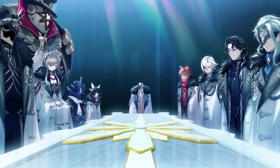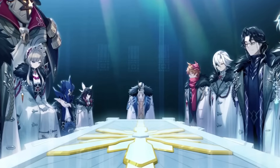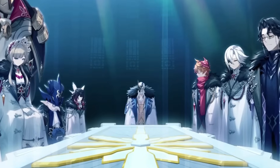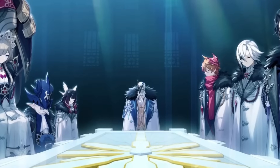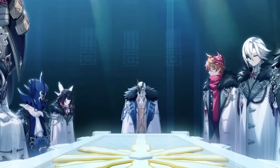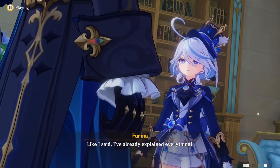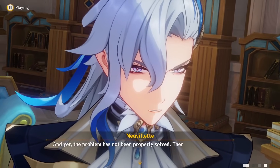Within the overarching story in Genshin Impact, the Gnosis have been objects that functionally drive the Fatui part of the storyline, with the Tsaritsa and her Harbingers doing their best to collect them. In the past, they've mostly remained hidden in the background but always surfaced at the climax of each region's story. It is in Fontaine that more is revealed about them, but before discussing what they are for, I need to first establish the details related to the Gnosis themselves.